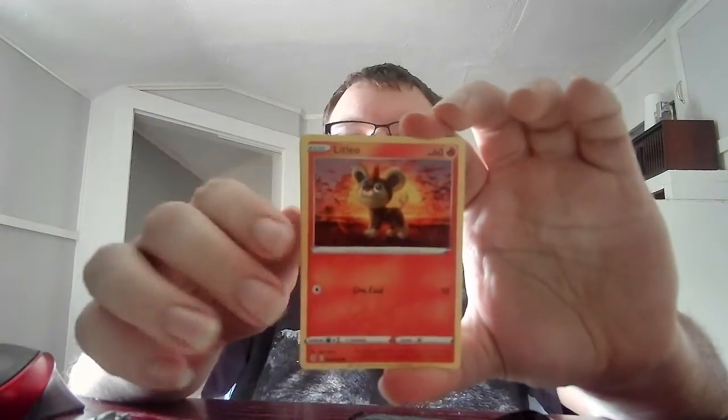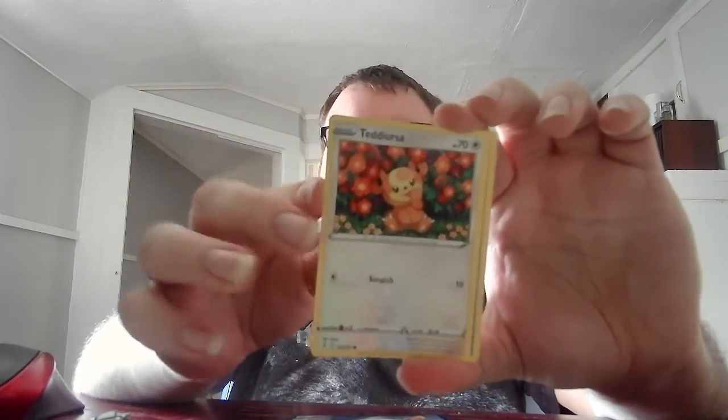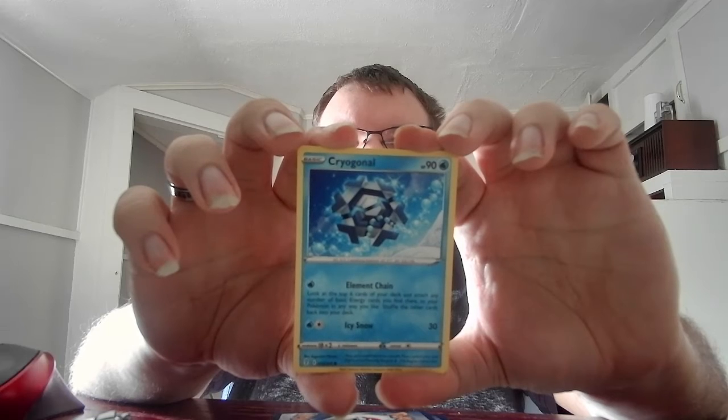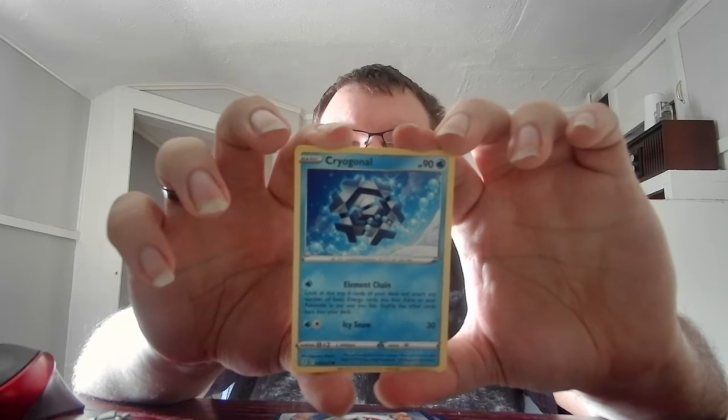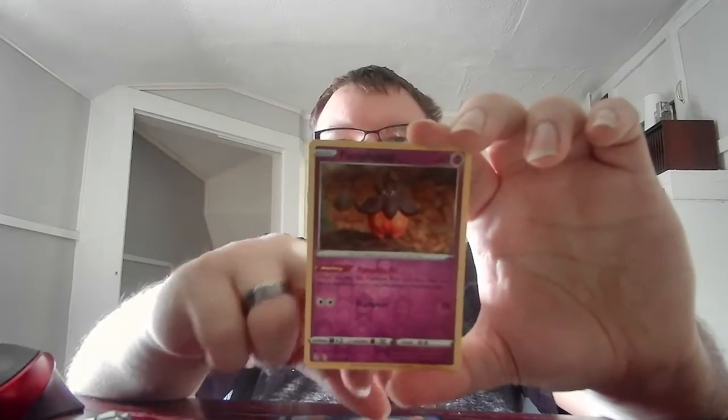Then we open up the last one which has the Umbreon on it. Someone did inform me that the Umbreon I pulled last time does go for a decent amount of money, because apparently it's an alternative art card — it sells for a bit more than the original art. Basic Litleo, HP 60, Fire, Live Coal 10. Got Lotad again. Basic Teddiursa, HP 70, Colorless, Scratch 10. Basic Cryogonal, HP 90, Water. Element Chain — look at the top cards of your deck and attach any number of basic energy cards to your Pokemon any way you like, then shuffle the other cards back into your deck. Icy Snow 30. Basic Nickit, HP 70, Dark, Tail Whap 30.